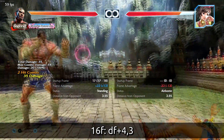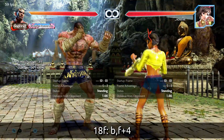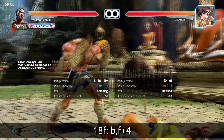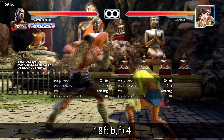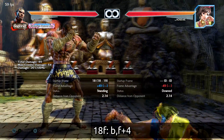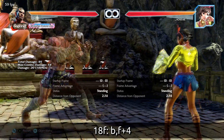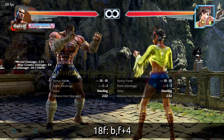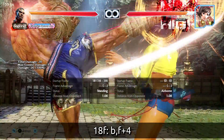Your 16-frame punish with a little bit of range is down-forward 4-3. The last punisher to talk about is at 18 frames: back-forward 4. This has a cool cinematic, makes a neat sound effect, and just feels really good to hit people with. This is for if you block something really big or you're just outside of whiff-punishing range. Keep in mind it's a high, so something that recovers crouching you might have to watch out for, but it's one of the cooler launchers.